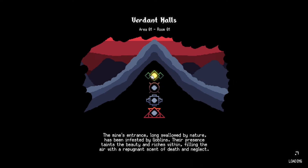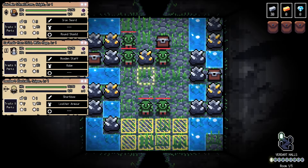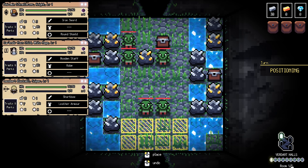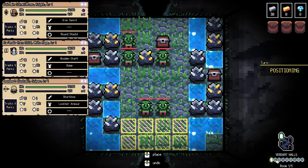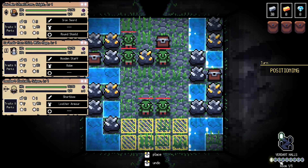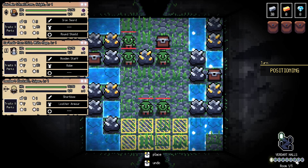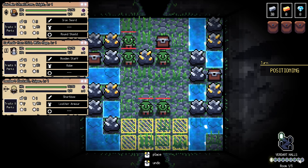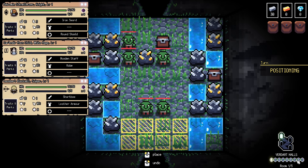Now, how do the runs actually work? The runs are split up — I believe it's four areas with five fights per area. You can look down in the bottom right: we're in the Verdant Halls. There are five rooms to fight through — this one is empty which means it's a fight, the next one is an event, then a fight, then a shop, then two more fights. The last fight is a boss. I don't remember what the 'B' icon actually is — it might just be like a heal.